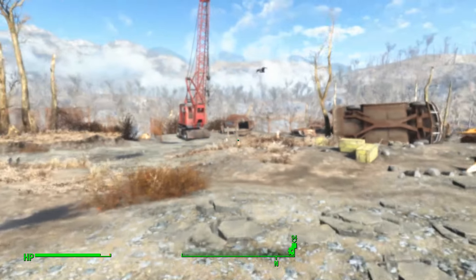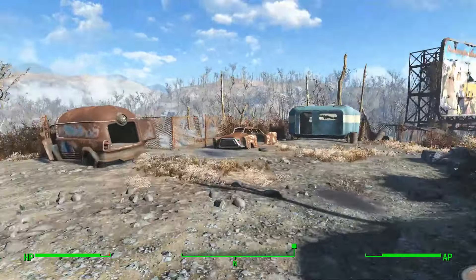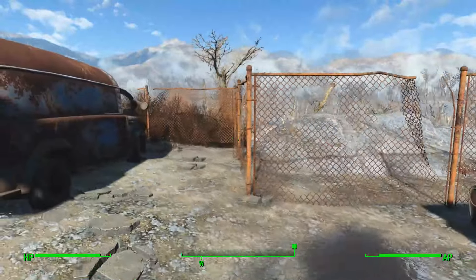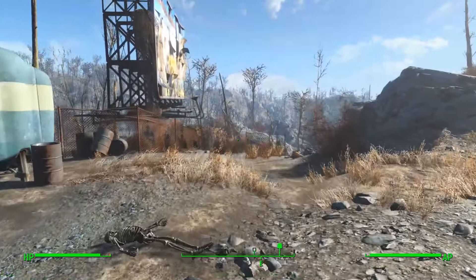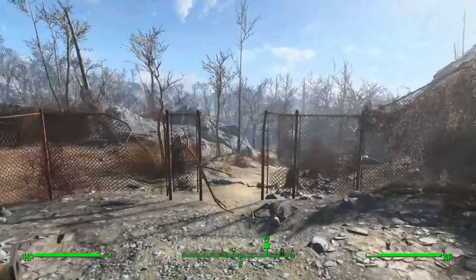In case you've never played Fallout, water in the wasteland is full of radiation. Overall it's not really tough to get to the power armor, even for a character fresh out of the vault. You won't encounter too many enemies — perhaps just a couple of animals that you can easily avoid.